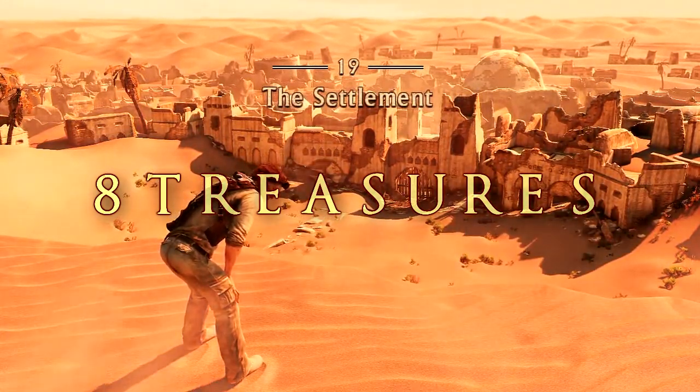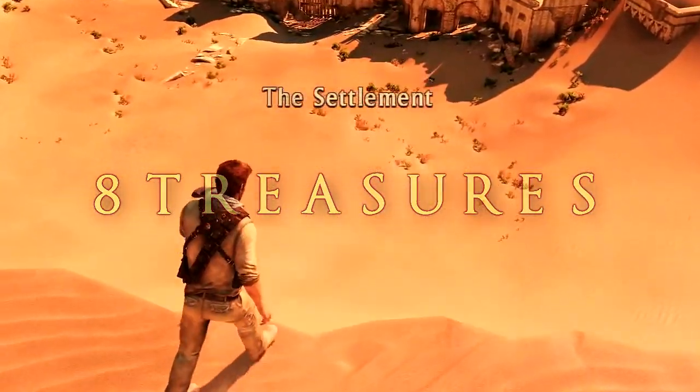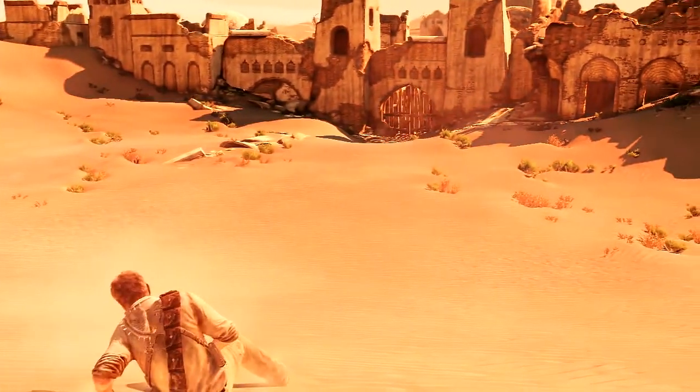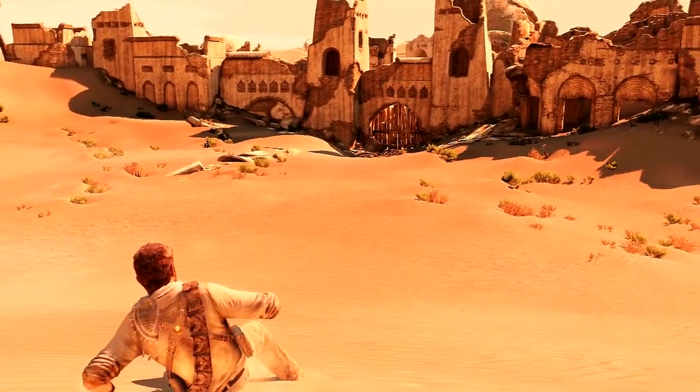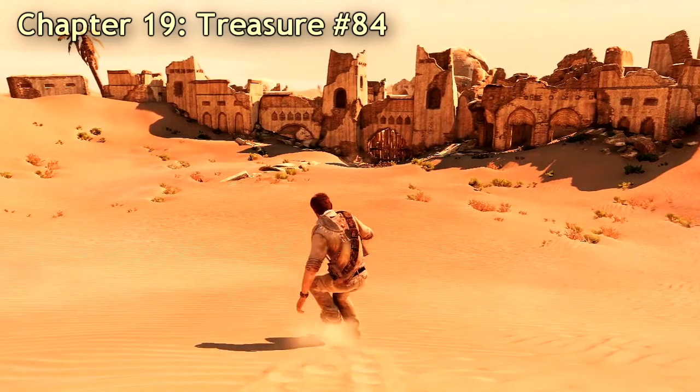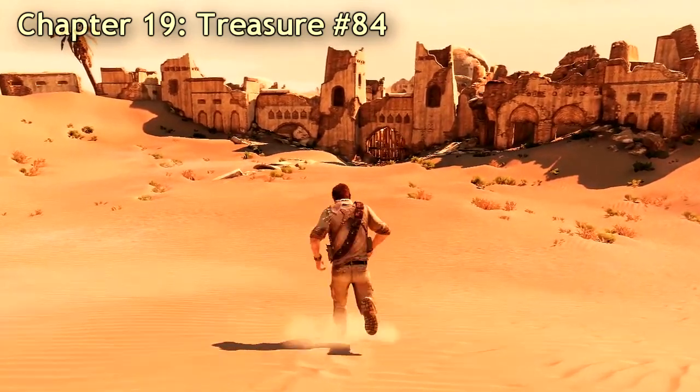Moving on to chapter 19, which is in the ghost town — there are eight treasures in this chapter. You can actually see the first one right over there on the left side of the gate. All you have to do is get over there and pick up that treasure.